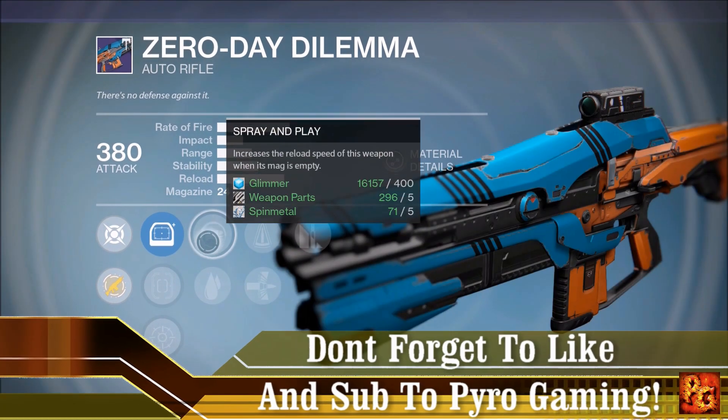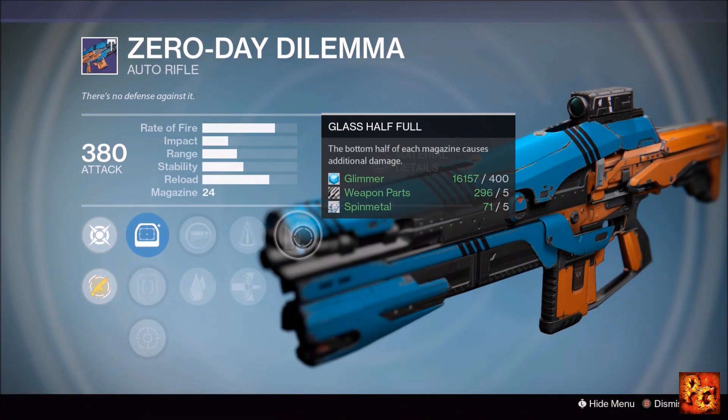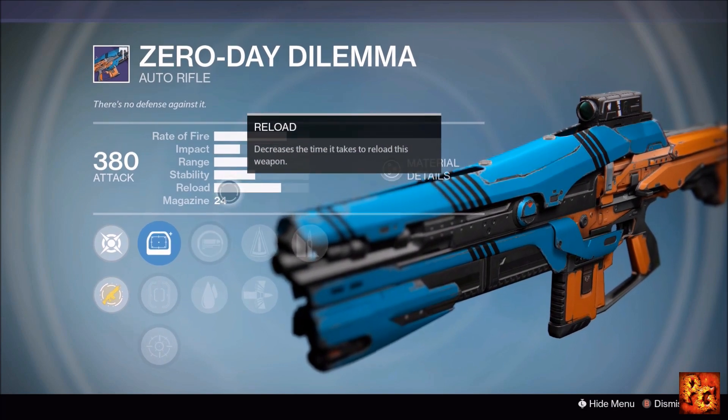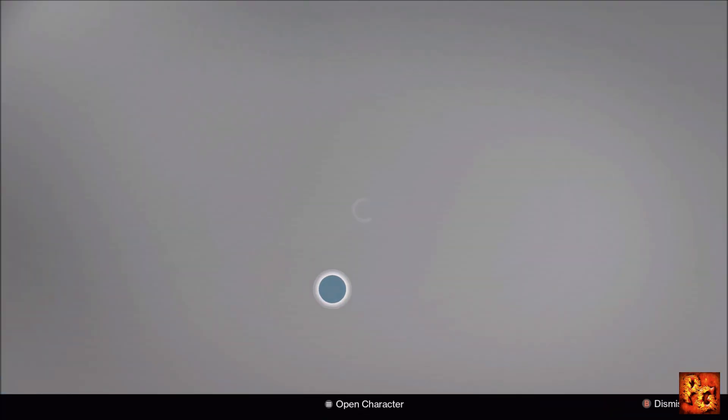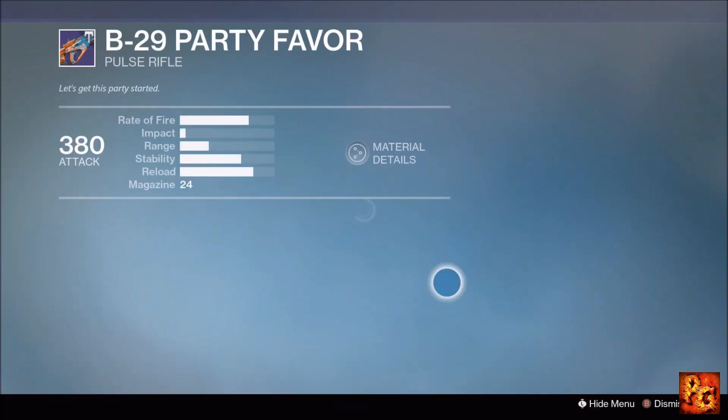The Zero Day Dilemma comes with Glass Half Full, Perfect Balance, Armor Piercing Rounds, Spray and Play, and Close and/or Personal. I'm not a really big fan of Glass Half Full; Spray and Play isn't going to be all that exciting. Perfect Balance is good, but one good perk doesn't justify buying an entire weapon.